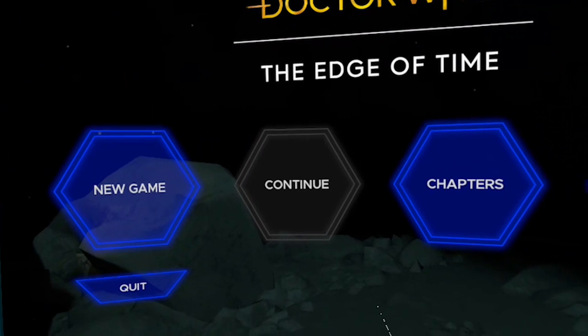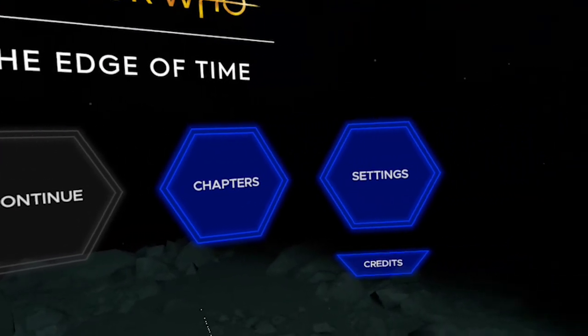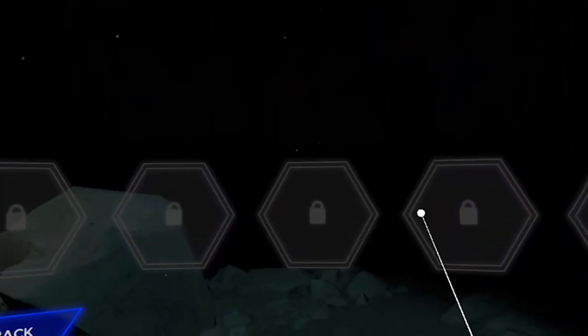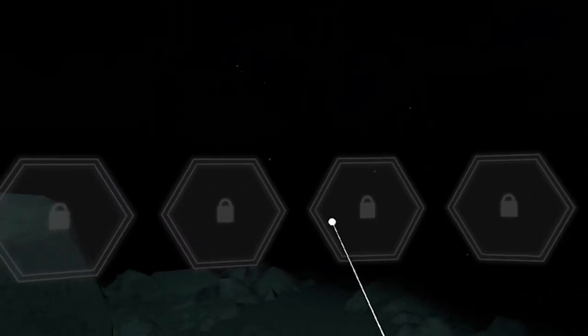When you start the menu for the very first time you're going to see a different set of options. You can start a new game or you can try up to a few chapters, so when it autosaves from one chapter to the next you can choose the one you want to play. Very good for replayability, or if you just want your friends to muck around. You also have the settings.